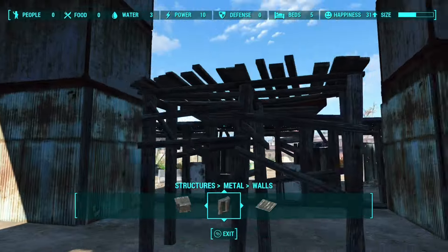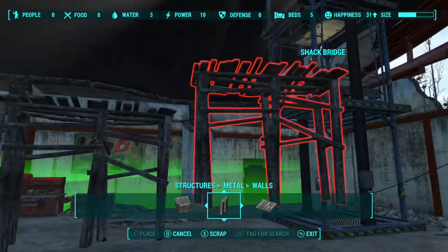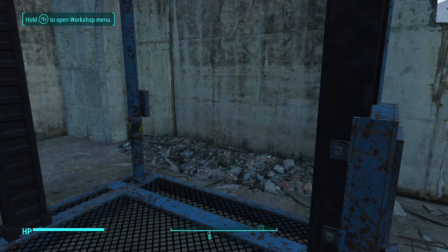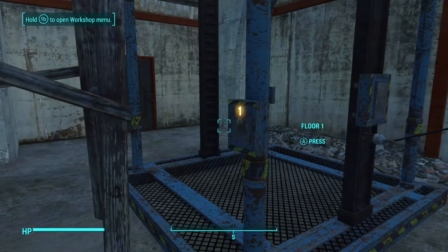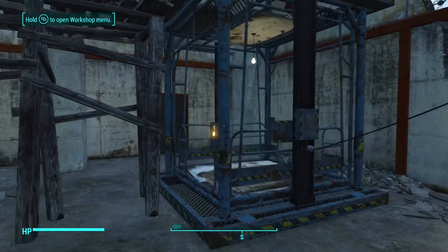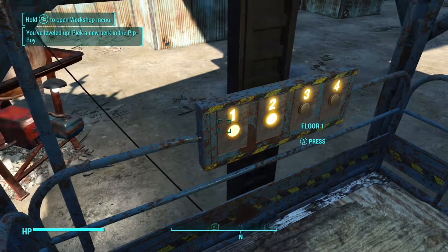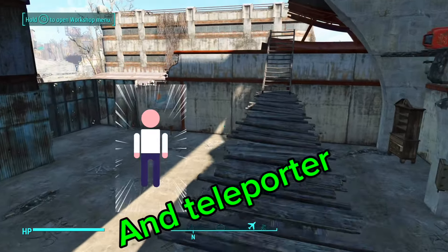So the second floor I'm just going to make crazy and messy, all over the place. I can't put the regular security guard posts here at the airport — for whatever reason you're not allowed to use them. You can't even use a recruitment beacon in the airport. I don't think they ever intended this to be a settlement. I think they just gave you a big old spot to put up the dish to get into the Institute.